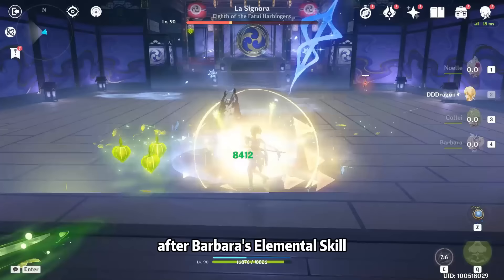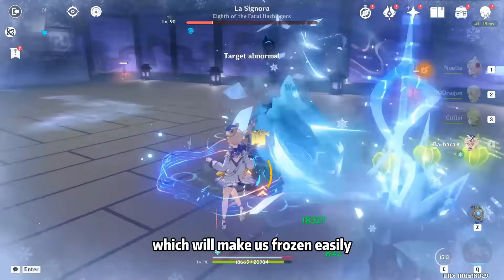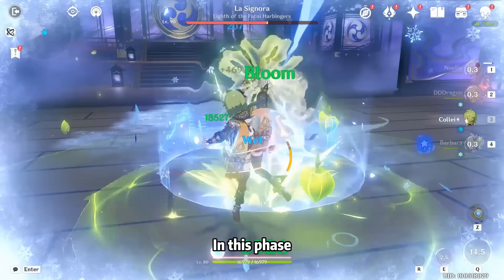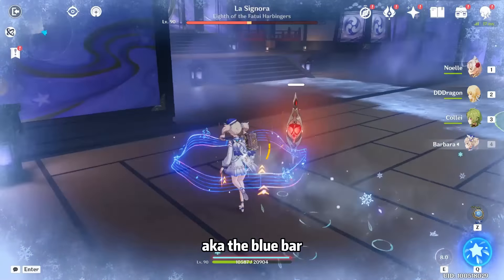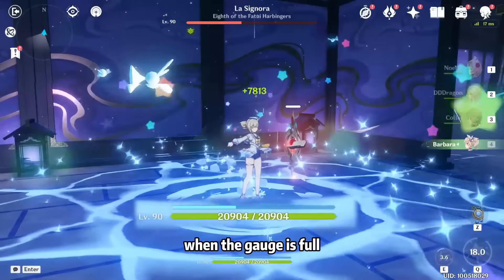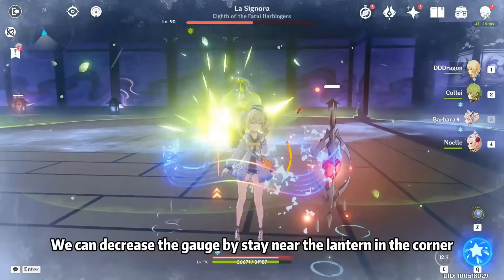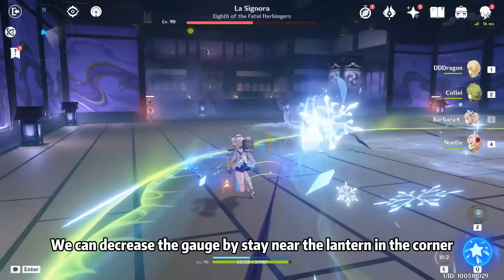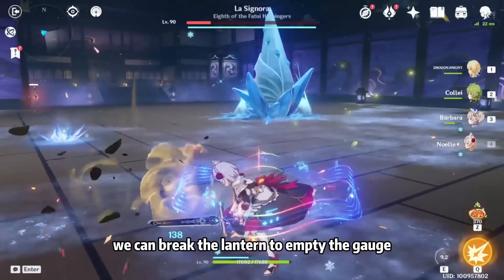Be careful! After Barbara's Elemental Skill, we have Hydro element applied, which will make us frozen easily. In this phase, we should also notice the Coldness Gauge — the blue bar — which is similar to the Coldness Gauge in Dragonspine. When the gauge is full, it will deal continuous damage. We can decrease the gauge by staying near the lanterns in the corner, and we can also break the lanterns to empty the gauge.